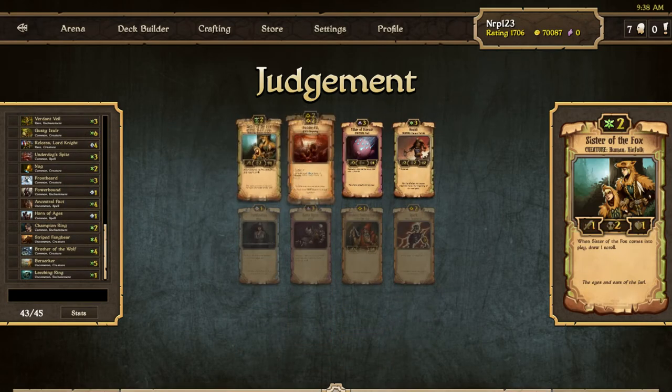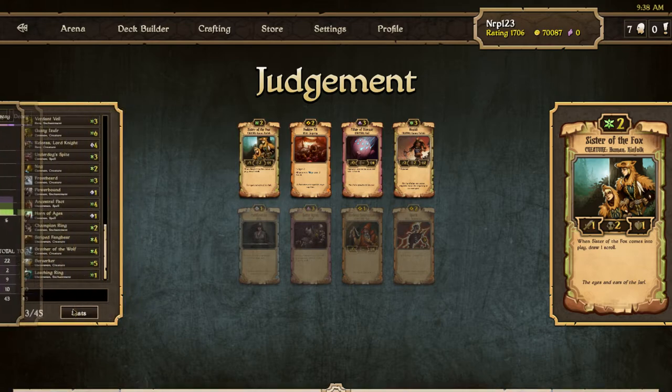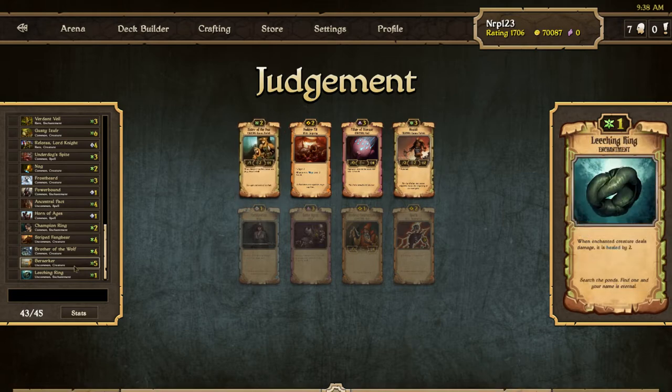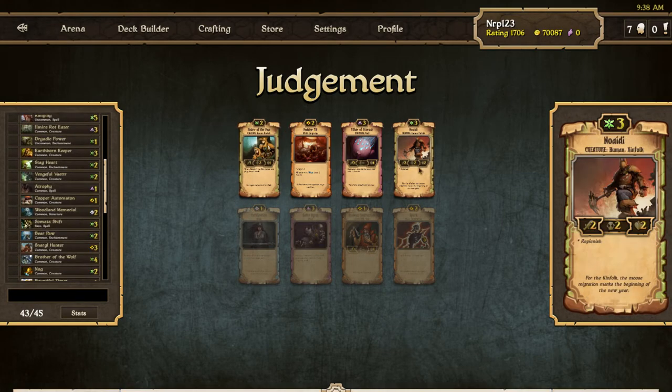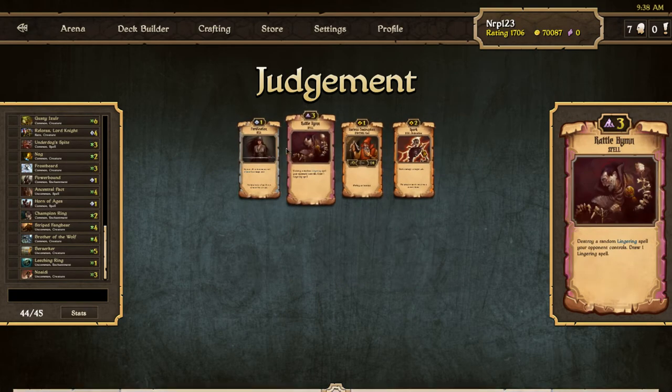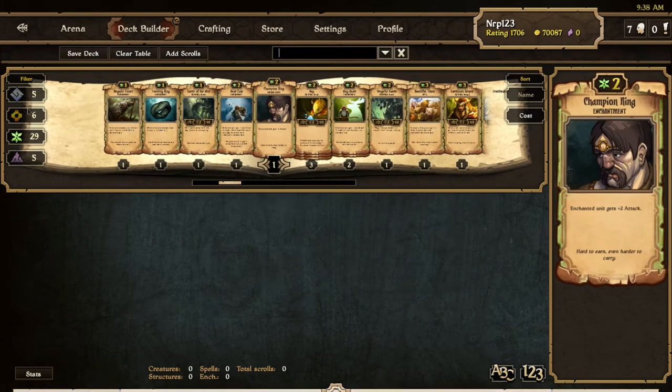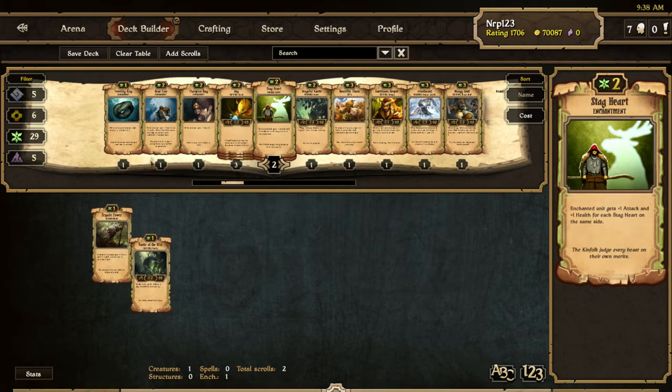I like the Magic Armor, the Leeching Ring. Last but not least — how much growth? Let's go mono growth. Sister the Fox or Noati — Noati gives me Replenish so I can do other stuff, but Sister the Fox is nice since I don't have many three-drops, a lot of two-drops. I'll take the Noati and then grab the Purification.